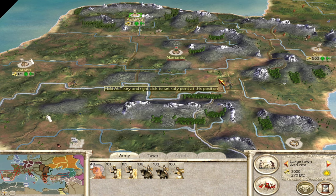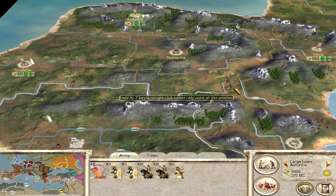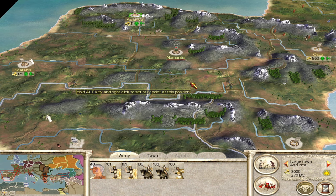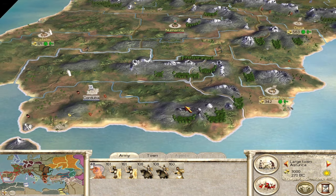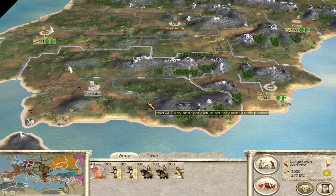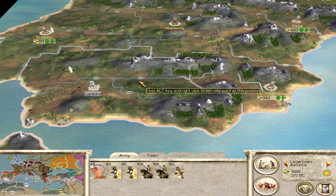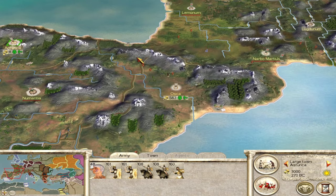A note about watchtowers: don't place them directly on trade routes between your settlements, because rebels will spawn and walk to watchtowers to blockade them, which also blocks your road. If you have a road, place the watchtower off to the side so rebels get distracted there without blocking trade. I made this mistake in my campaign and was dealing with rebels the whole game - heed my warning.